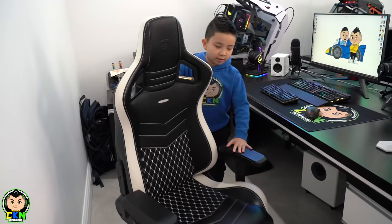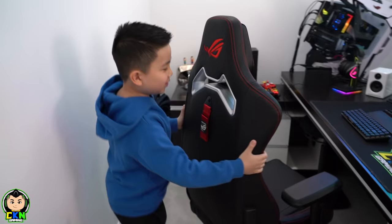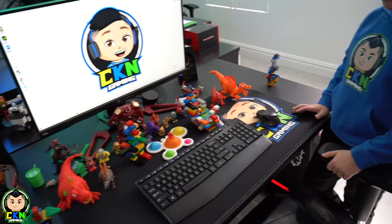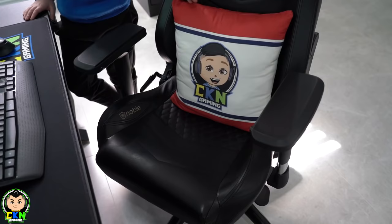I'll get my dad to install this new graphic card. And here is my new chair. By the way guys, this is Kaisen's gaming desk — we got him a new table and he just put all of these toys on there, that's Pokemon cards and fidgets. And this is his chair with his pillow.